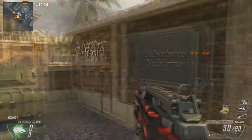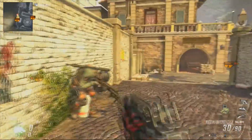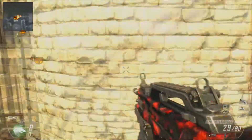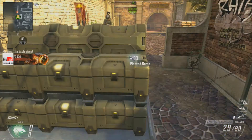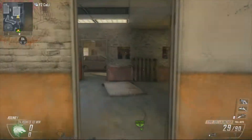Two spots for B, one on each side of the map, and then two spots for A, one on each side of the map as well. Again, I'm bringing you all this stuff with the help of my boy Typical. What we're gonna do is plant the bomb right over here for this side on B. Put your attack insert down so you know when they're defusing, or have a teammate watch the bomb, whatever you want to do.